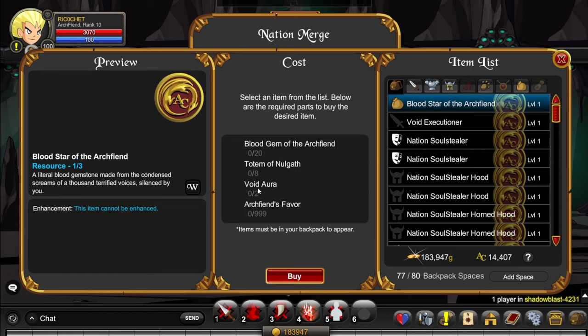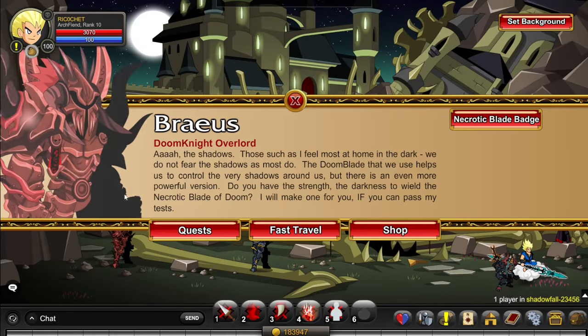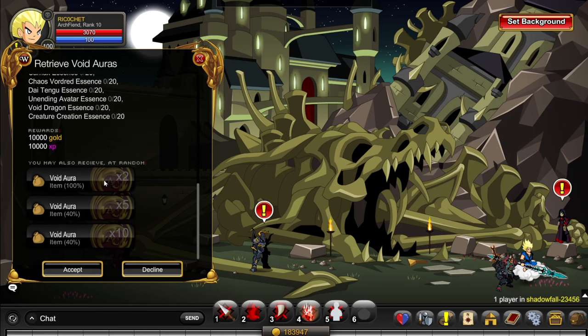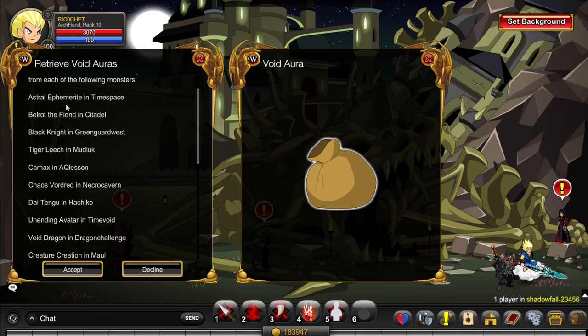For the very final item, you need 2 Voidoras. Go to slash join Shadowfall, click on this NPC, click Quests, Retrieve Voidoras. You'll get at least 2 Voidoras, which is all you need, and it tells you where to get each monster right over here.